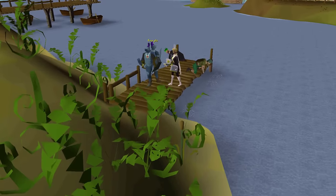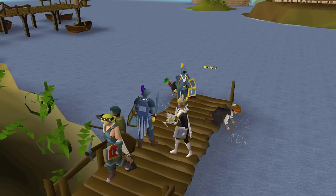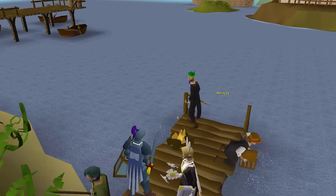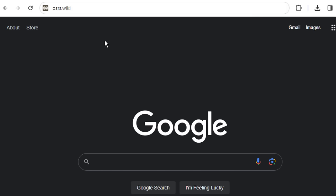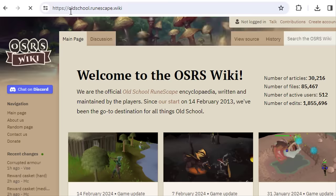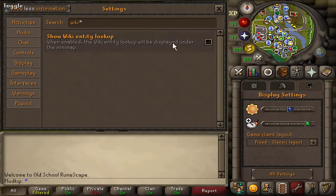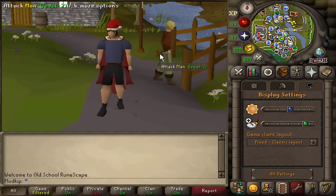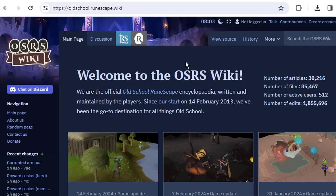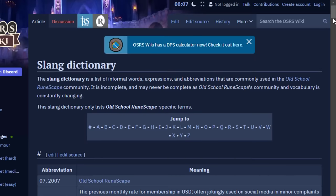Old School was created from a backup of the game from 2007, and the goal since 2013 has been to take the game in a much better direction rather than the way RuneScape 3 went — without microtransactions and without evolving the combat system. The game is very different than it was in 2013 when we started with that 2007 backup. There's been an insane amount of updates over the last 10-plus years, but at its core it's still the same game that we know and love.